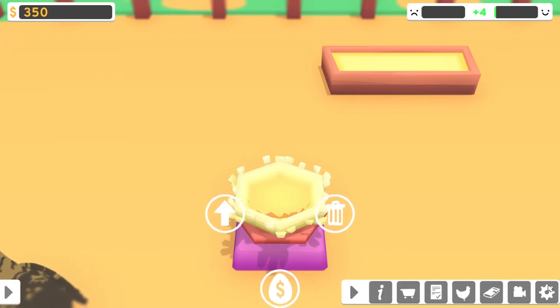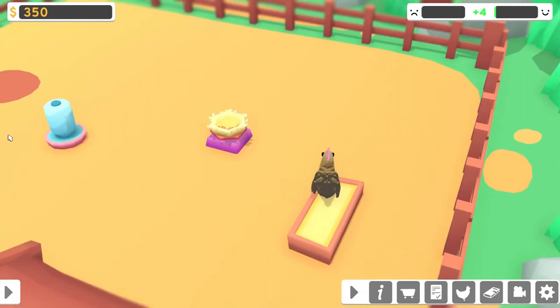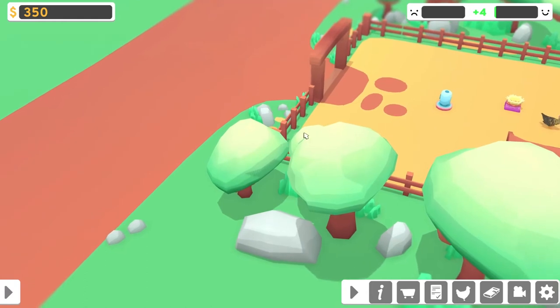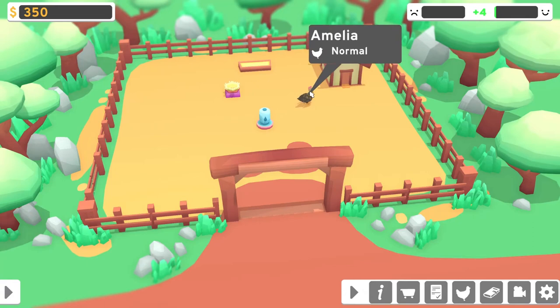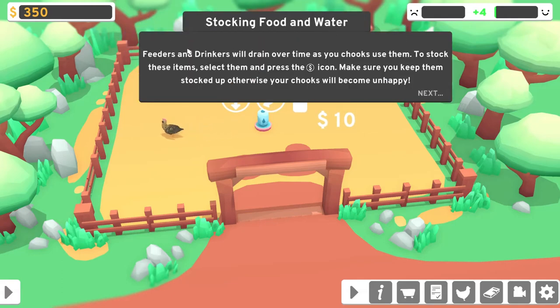So now what? Let's pan around a little bit. I guess we should buy a few more items. Her name is Amelia. She's normal. What else can we find out about Amelia? Not very much. She's unhappy, I guess — she's not fully happy. Stocking food and water.